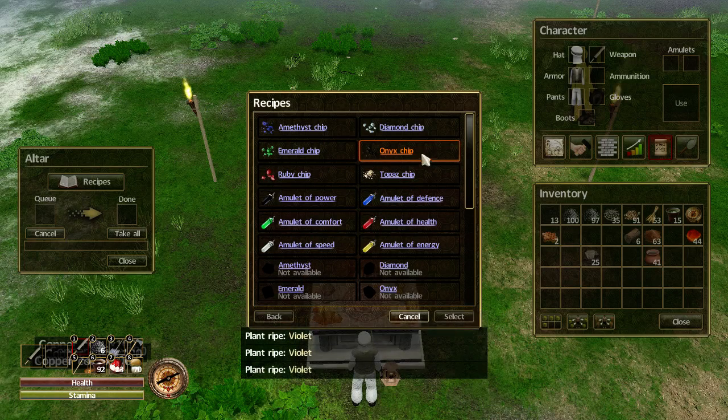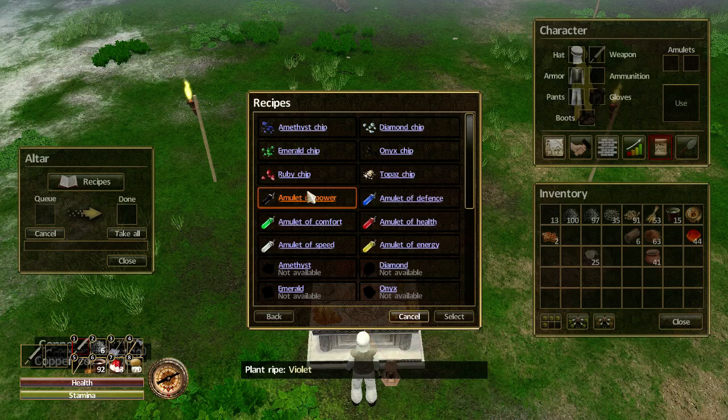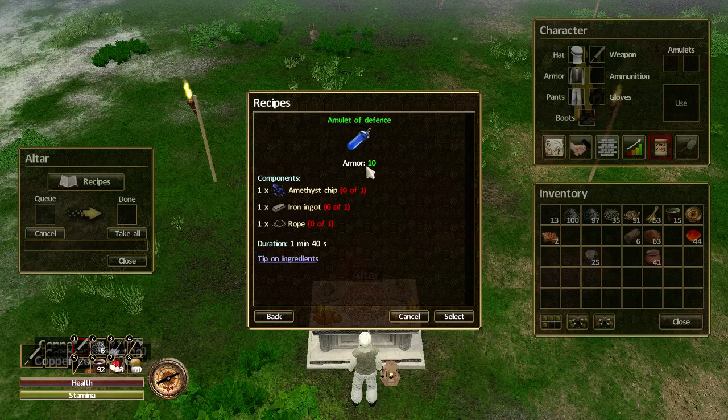That's a lot of chips. But look at this — we've got some jewelry crafting opened up to us, so we can start to make some amulets. Let's take a look: the amulet of power gives us plus 6 to our damage. The next one gives 10 armor. Bear in mind you can wear two amulets at the same time, but they can't be the same color — so you can't have two amulets of defense, but you can have an amulet of defense and an amulet of power. There's also one for temperature with warming minus 2 — I'll have to test that out.